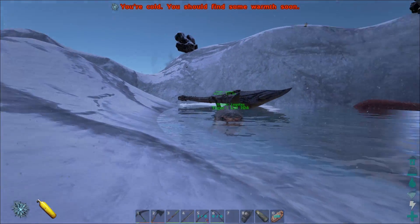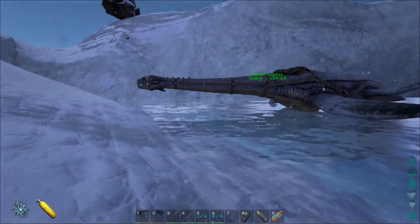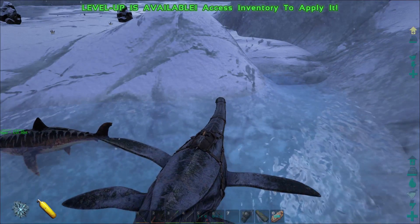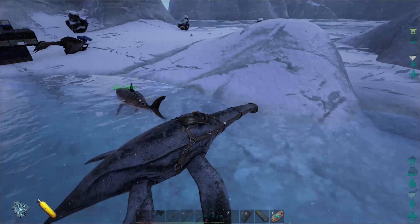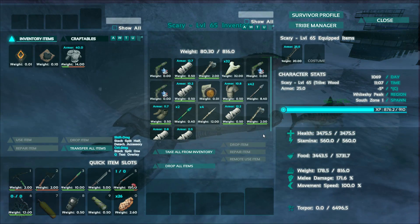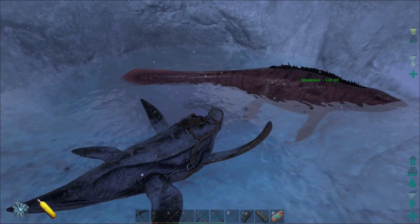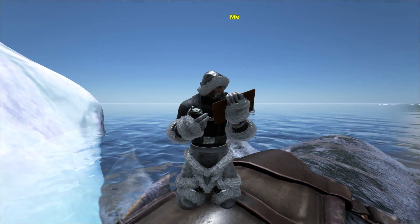We're heading over to our floating Plesiosaur — it's weird that they float like this when you log off or something. Let's buff this guy up a little bit. I've been trying to get his stamina up really high because they run out of stamina really quick. We need to drop these shark teeth because those are what weigh a lot. Now we'll head out to the first cave.